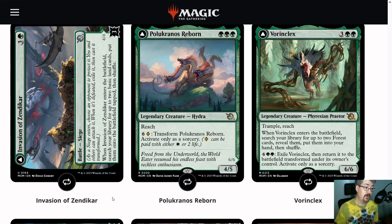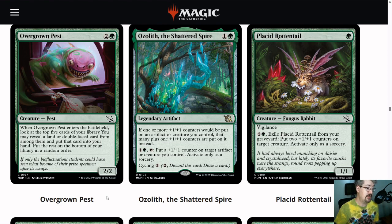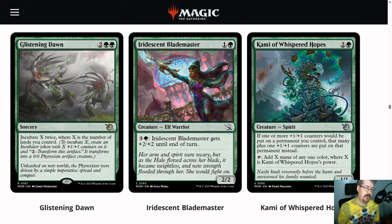Let's look at some other ways to ramp. Portent Tracker is a card you might consider — you do care about transforming things, which means you might care about battles to some extent, so this card isn't just for red-green. Untapping the land is the part that gets you to the mana you need. Overgrown Pest is just a solid card whichever way you're going — it can find you a double-faced card or a land. This is just a really good bread-and-butter common for the deck. Call Me of Whispered Hopes is more for the plus-one-counter deck, but if you're in the ramp portion you'll be giving this card a look just for its ability to tap and add mana — if you can pump its power, it makes more mana.